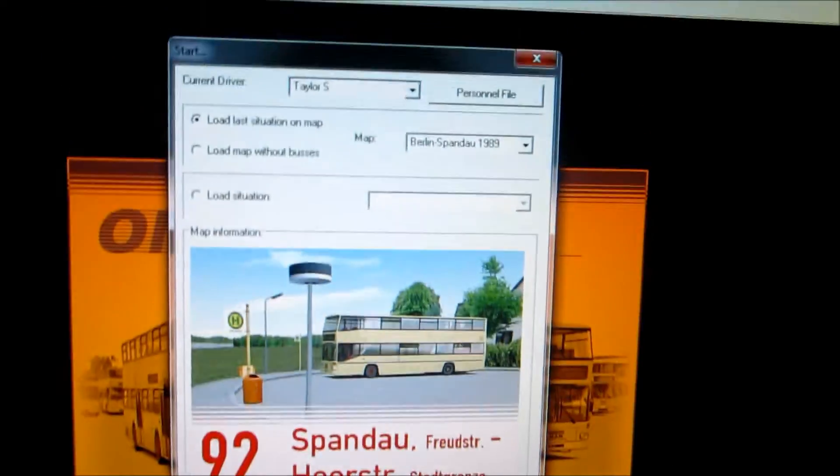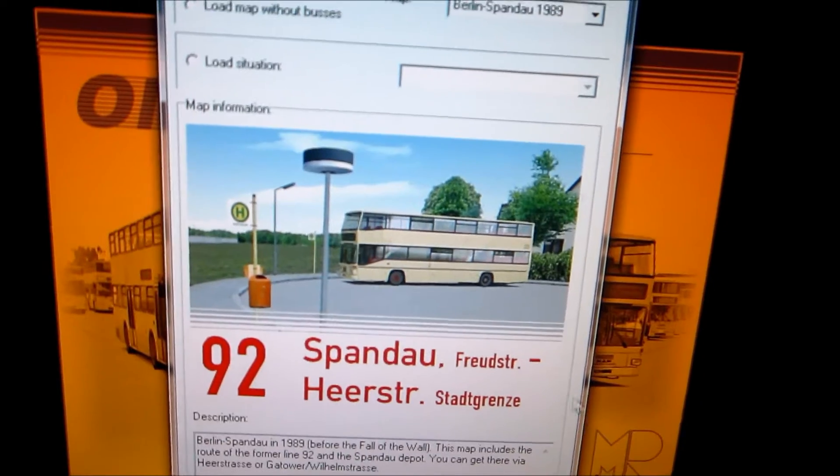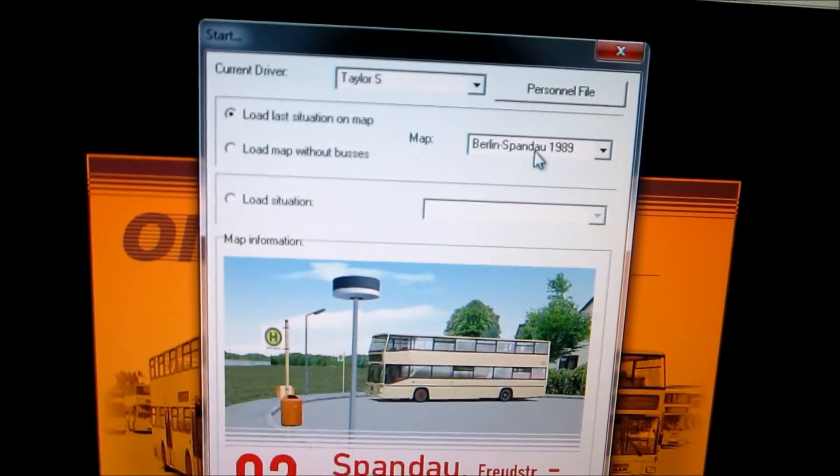Alright, so this is a basic OMSI tutorial for dummies. Here we are at the starting menu and we're going to choose a basic map just so we can start this tutorial.